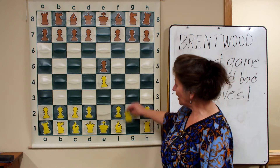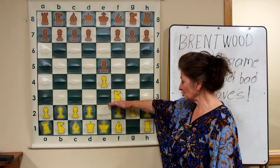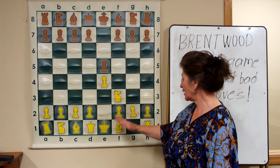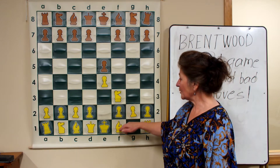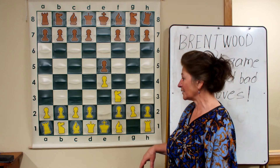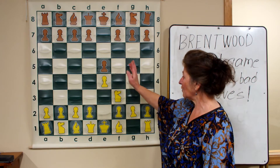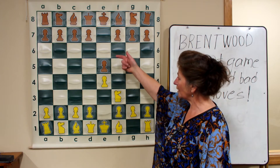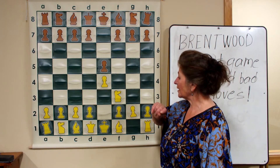White plays knight to f3. The position on the f3 square is really solid because we've developed a piece, and one more piece to develop means the king might be castled on the kingside for more mobility. Now the knight can go to g5, h4, or attack the black center pawn on d4.